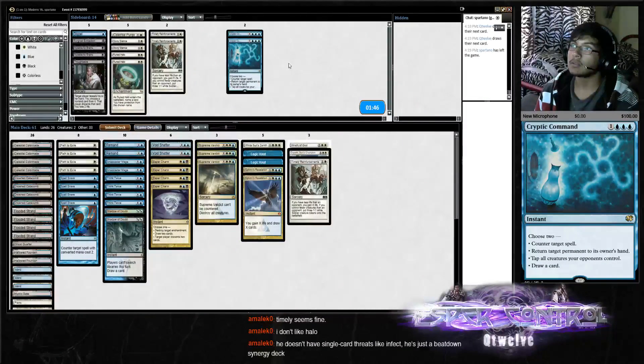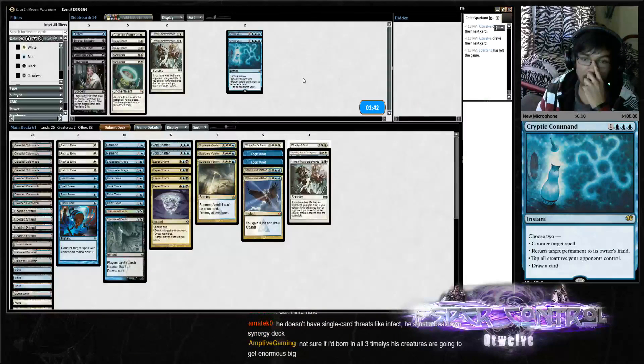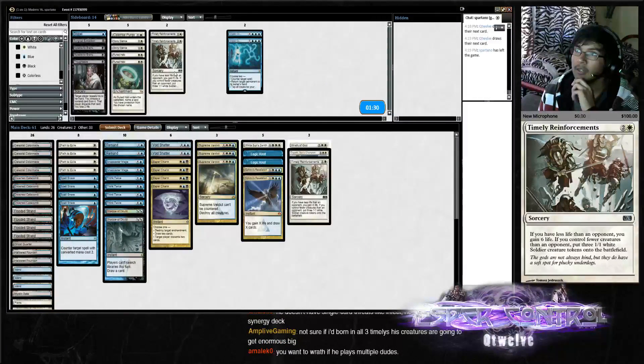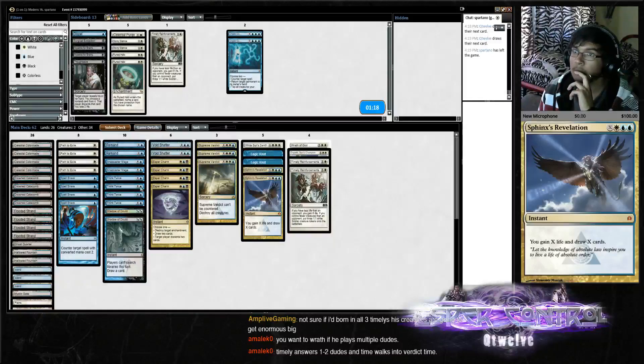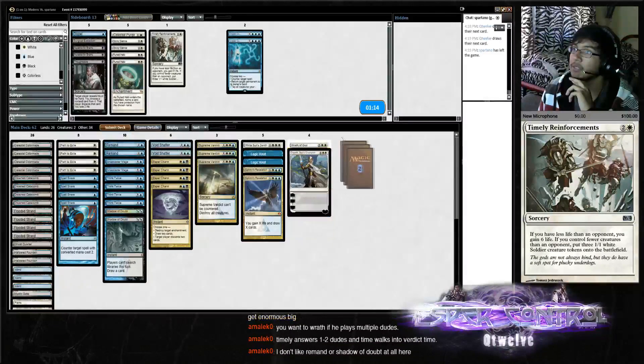Yeah, I can see the reasoning there. They get enormous picks but these will give us three soldiers at least — not sure if running one or two. Something like this: Wrath, Elspeth, and two Timelies is what it looks like.